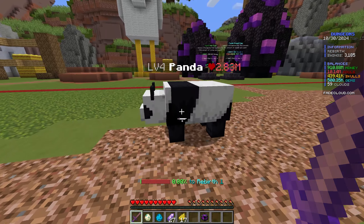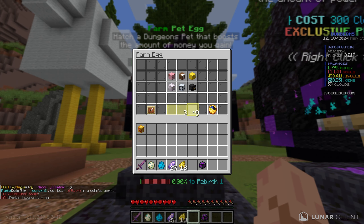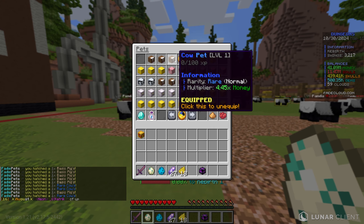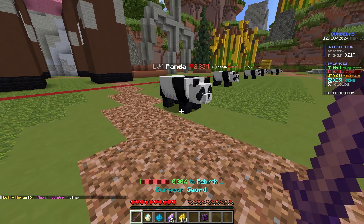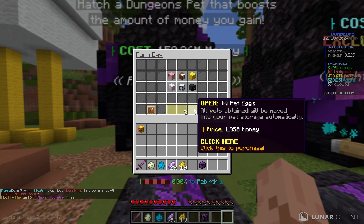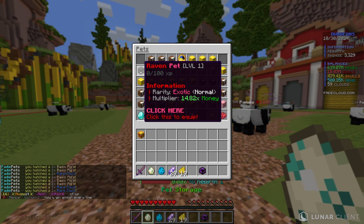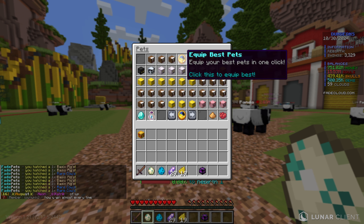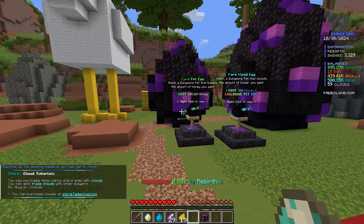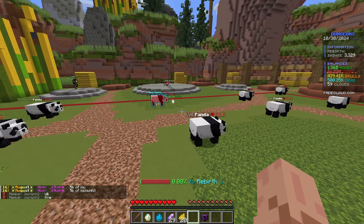I almost forgot about the heroes — this new season added the hero system. Typing slash hero opens the menu where everyone starts with a storm trooper hero that has various upgrades. When you activate it, the storm trooper spawns with 6,000 HP and attacks nearby monsters, but loses HP every time it attacks. It scales with your sword damage, so it's like attacking two monsters at once. I upgraded my sword again and kills are going really fast.